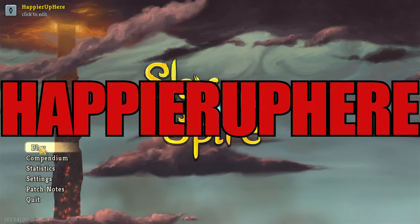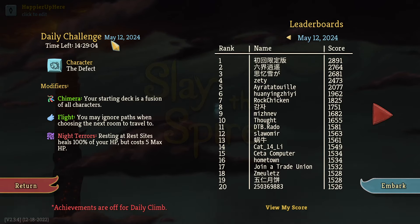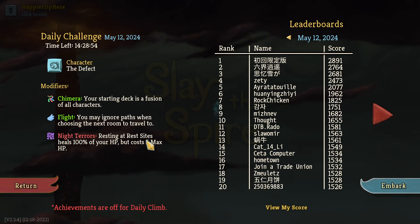Hey, welcome to Slay the Spire. We're playing the daily challenge for May 12th, 2024 with the character the Defect and the modifiers: Chimera — a fusion of all characters' starting decks; Flight — you may ignore paths when choosing the next room; and Night Terrors — resting at rest sites heals 100% of your HP but costs 5 max HP.